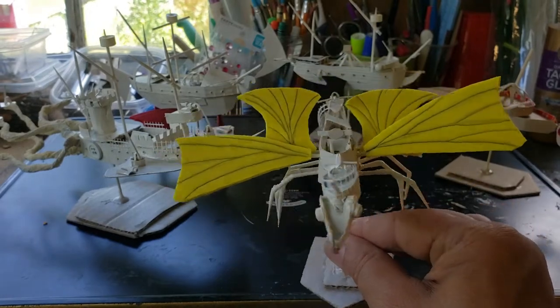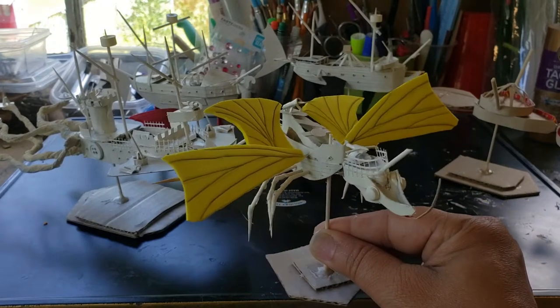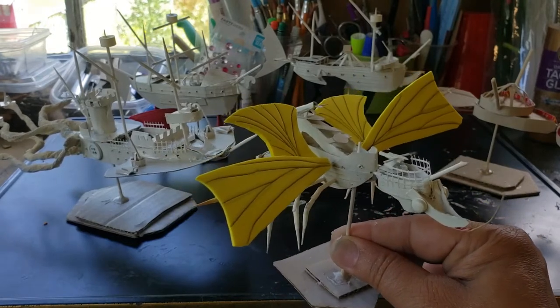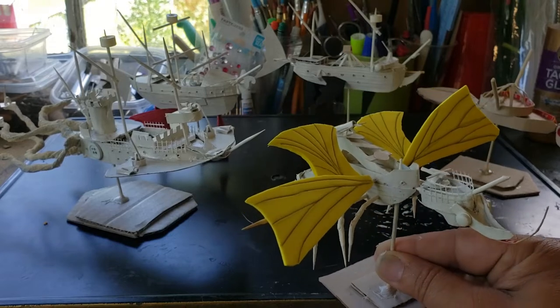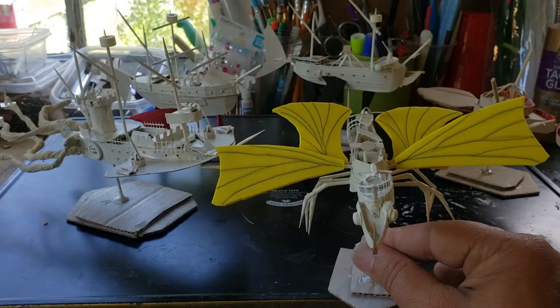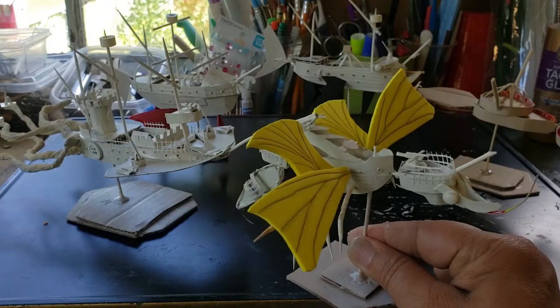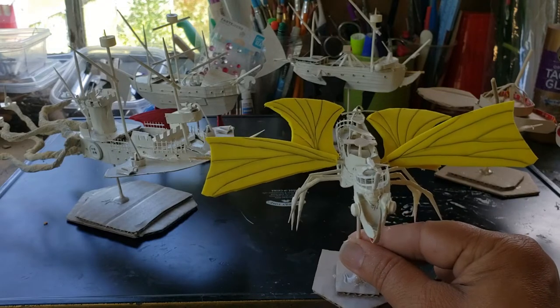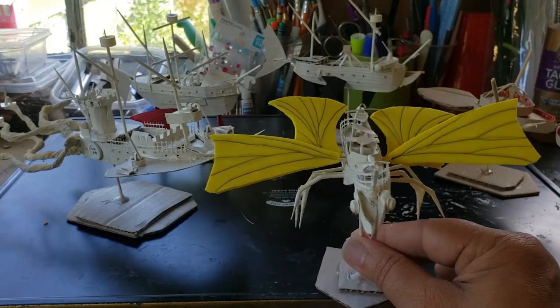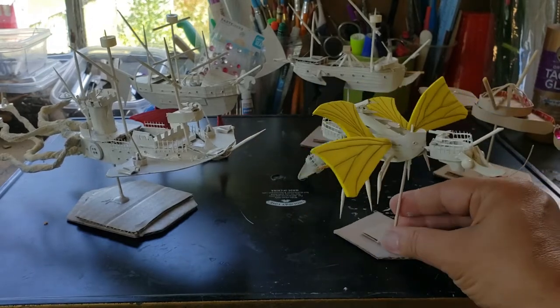Basically it depends on how we decide to play this. If we give it a very strong pirate theme, then we can just choose one of these ships and say that we acquired it somehow. Or if we're playing a more military theme, then some of these ships will go to the different racial factions to represent the militaries of the different factions. So that's the lizard man ship.